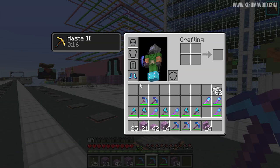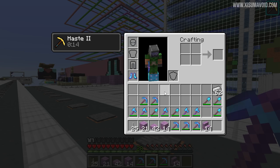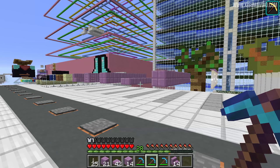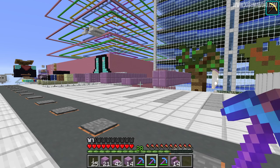When it comes to survival Minecraft there could potentially be loads of different combinations — different levels of haste, wooden, stone and iron tools. We're not going to be doing all the different combinations otherwise I'd be here all day. We're going to focus on survival Minecraft, where you're most likely going to be working with diamond tools and no more than Haste 2.